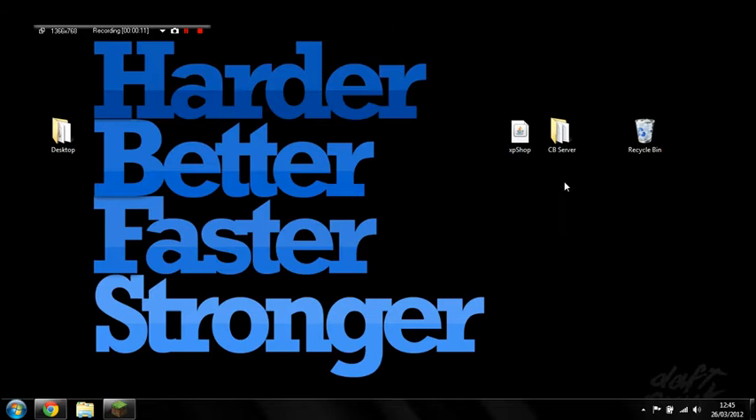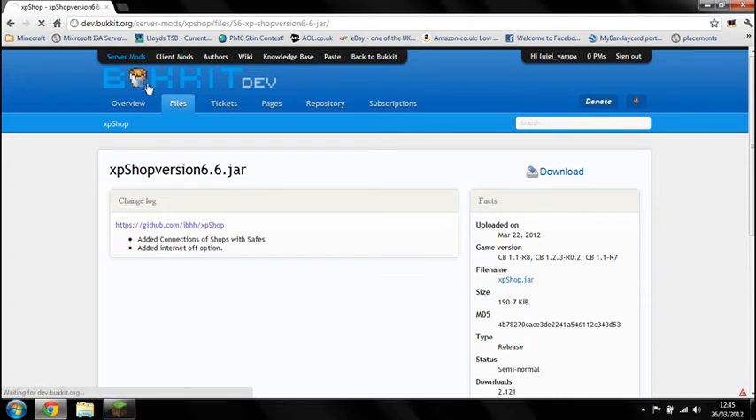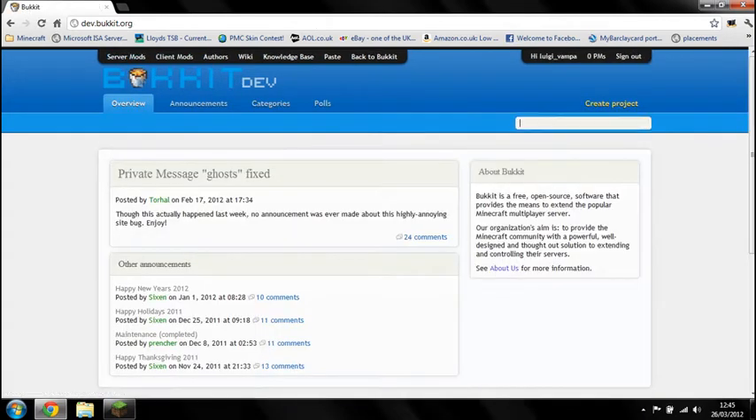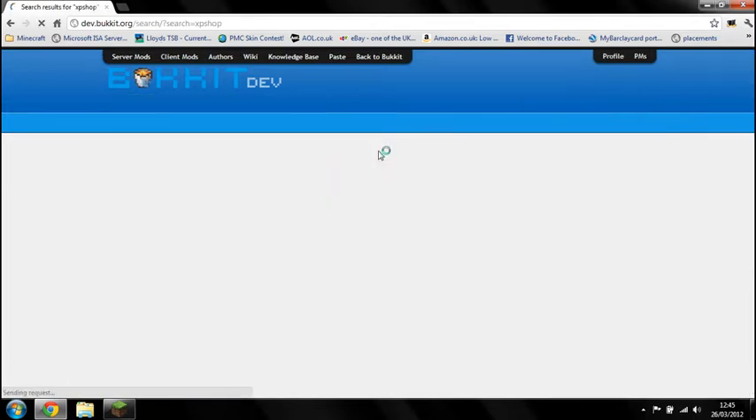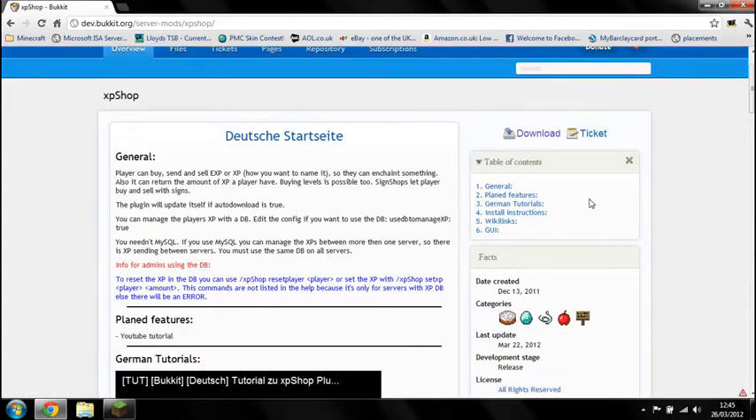As with all plugins, you'll need to download the jar file. To get that, go to the DevBucket website, devbucket.org, type XPShop into the search bar and it will bring up your search listings. I think this one was developed by IBHH — there's the author. Pick that one, and the links are on the right.